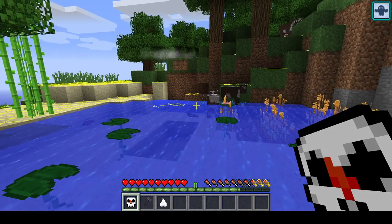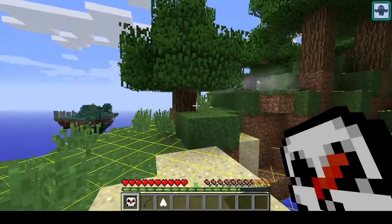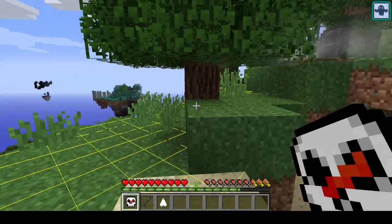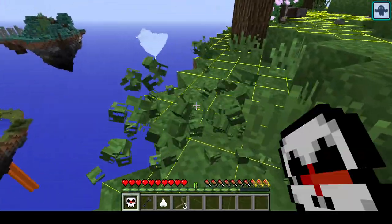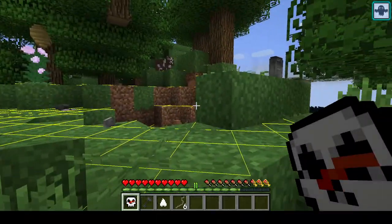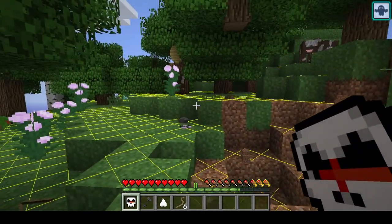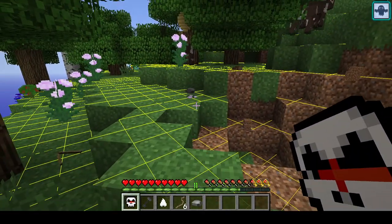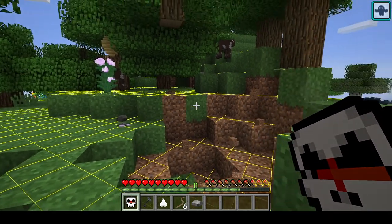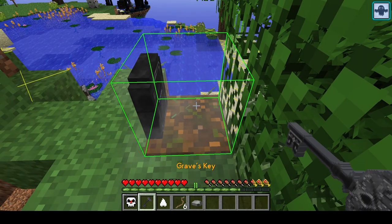So I was minding my own business, clearing out some enemies, trying to collect all the grass on my island for plant twine, and I got blown up real good by a couple of creepers. When you die you get this item in your inventory — the death compass, which will point you towards where your grave is, and a grave's key.